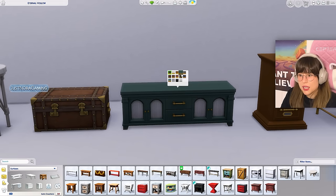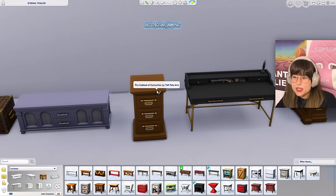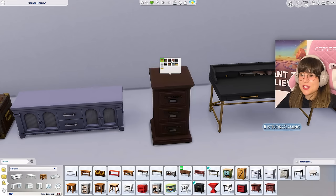Then we have this TV table with lovely little doors — I really like the details on the doors. We've got the green, the grays, dark blues, and a purple one. Then we have the cabinet of curiosities — I love this item, it looks so cool. It fits well for a funeral home, and it has the same shades as everything else.